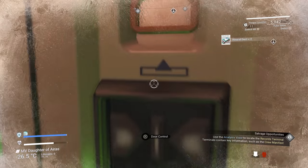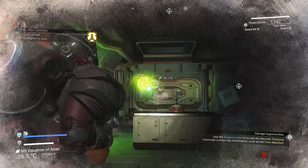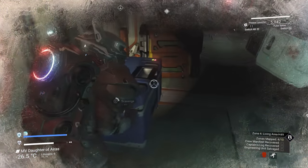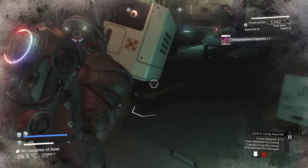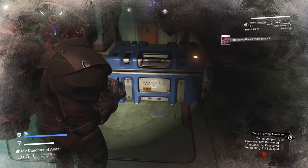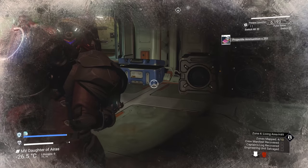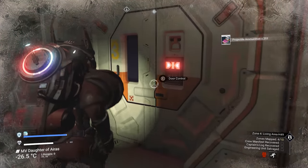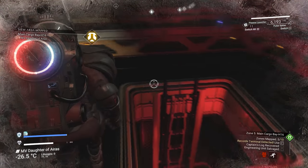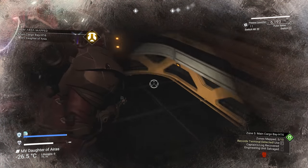On to the next room. Procedural bone — there's about a 1% chance of getting one of those, but there are like four or five different procedural items, so roughly a 4-5% chance of getting a procedural item from those crates. Got an S-class hyperdrive — very swish. Also got the first of the terminals here: crew manifest.